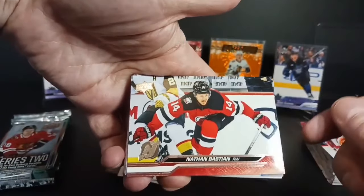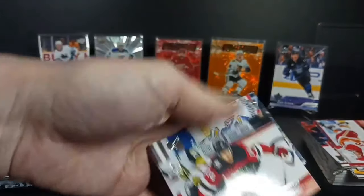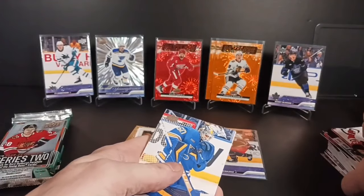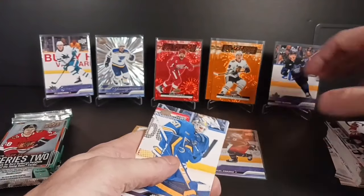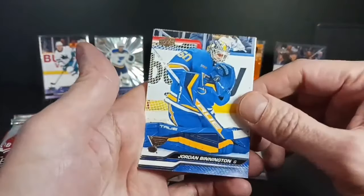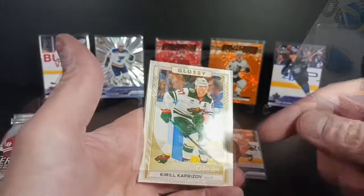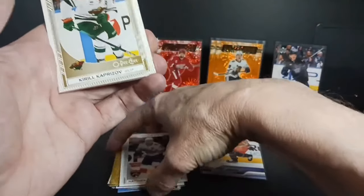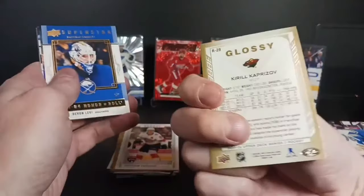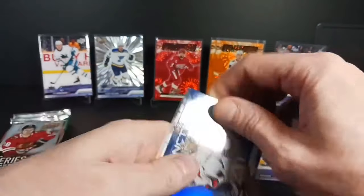I had a nice Future Watch auto patch of him — sold it for less than 50 bucks. You can find some of these guys that aren't big superstars for a Future Watch auto patch three colors for maybe 40, 35 bucks Canadian — so Americans that's like 10 bucks. Got a gold glossy. There's gold and copper in Series 1, I guess gold and silver in Series 2. Definitely buy. Percy Kemper, a couple of goalie inserts.